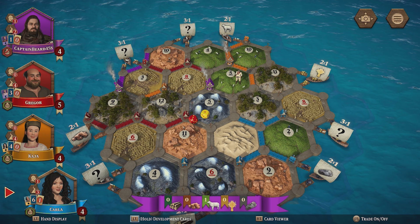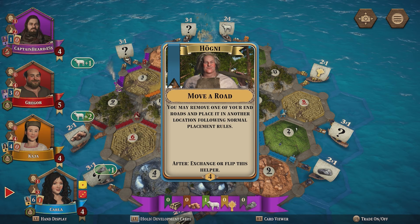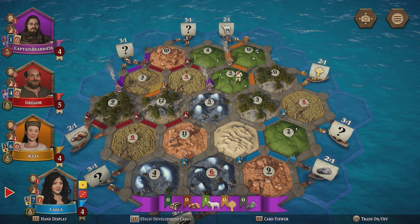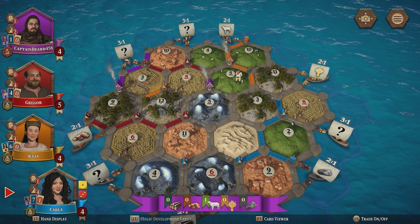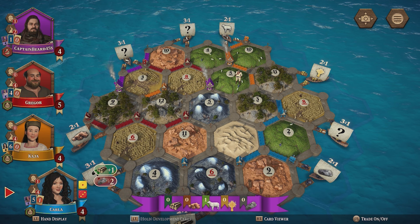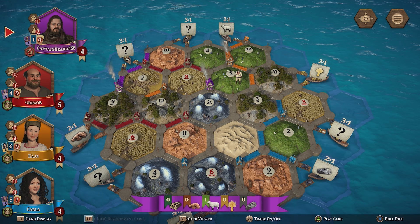Gregor is still in the lead, but at least I'm joint second. Where's Carla moving the road to? She's got longest road if she moves one of them — I think so, right? She didn't do that though, so interesting.